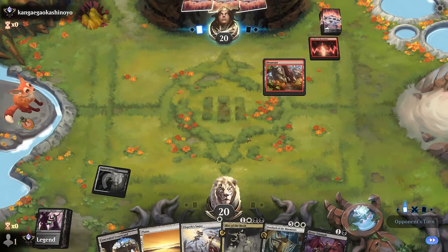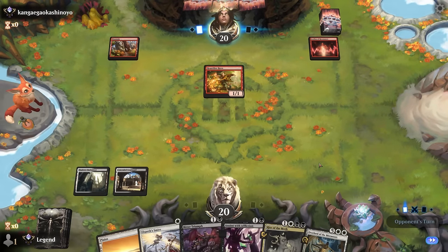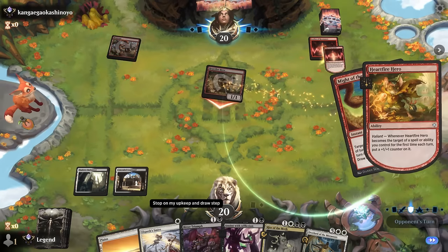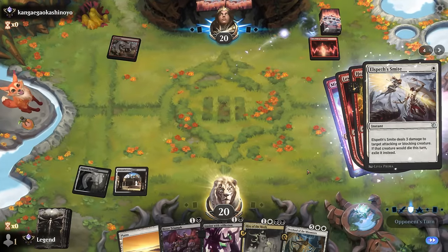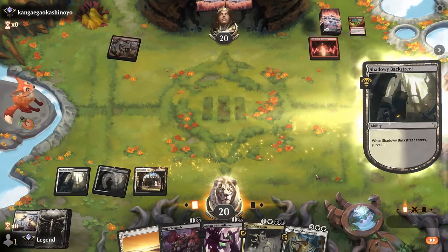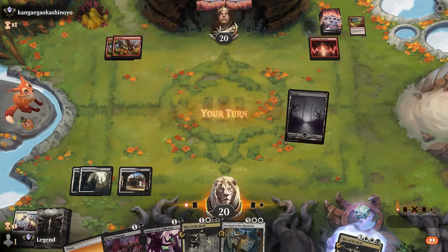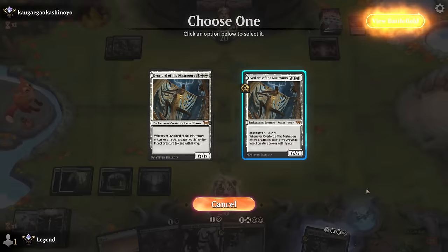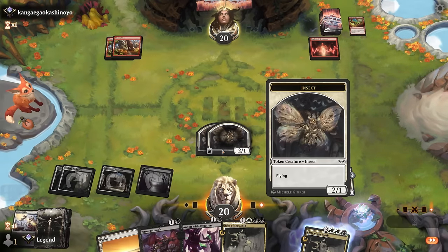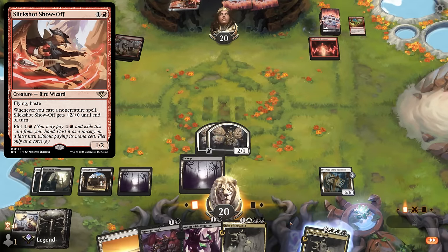No blocks — let's see if they pump. Might of the Meek, so the opponent would normally draw 2 — now they get to draw 0. Surveil again. Another Rite doesn't seem needed. We can impend the Overlord since we're unlikely to take lethal next turn with only 2 cards in the opponent's hand. They might have another Might of the Meek which they can cycle on our Insect — although it will only draw them 1 card. Opponent is plotting a Slickshot now — should have that covered. Now we just start beating down and go shields up on our 2 removal spells.